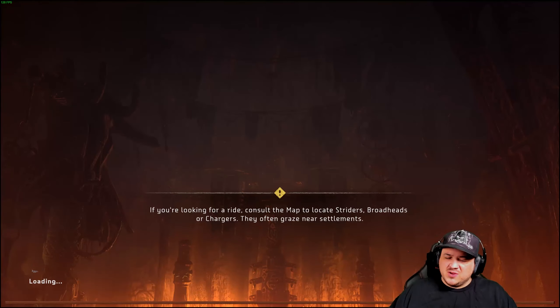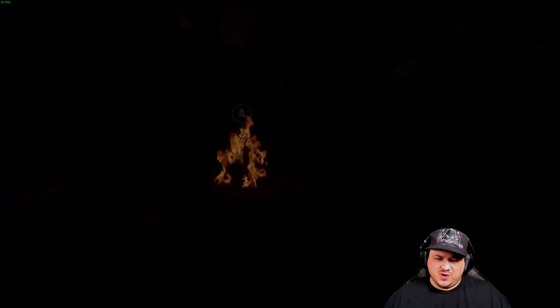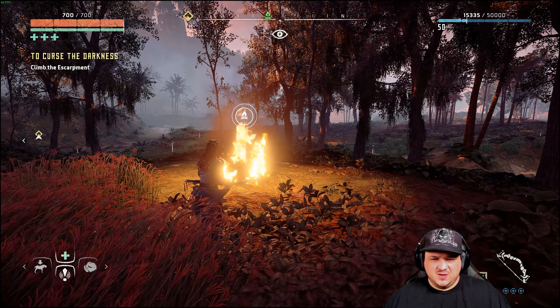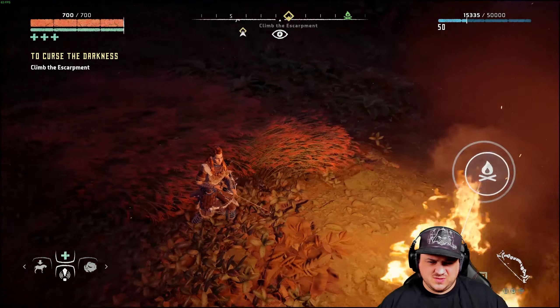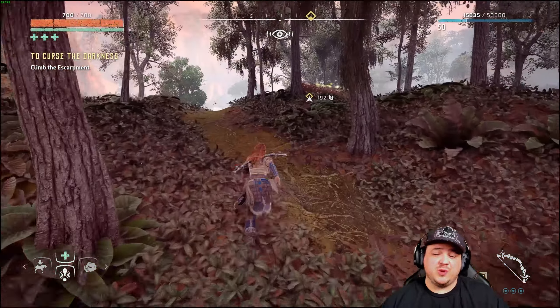Now we are on a mission to go shut down — or at least a portion of — the focus network, so we can infiltrate another area underneath the Karja, the Shadow Karja, basically the Shadow Karja Palace.